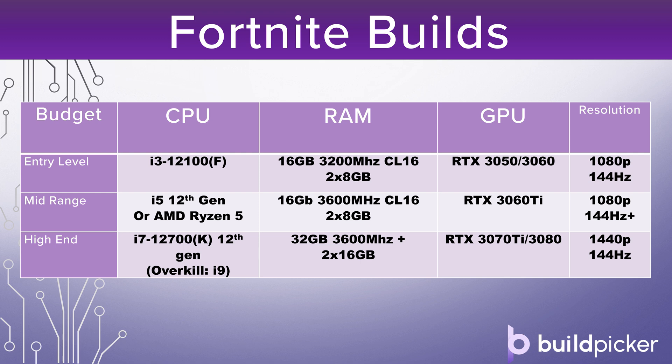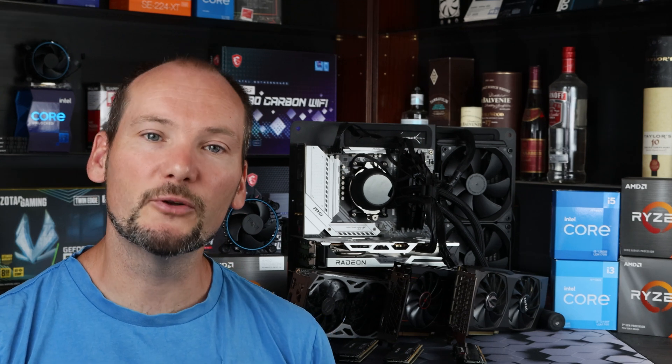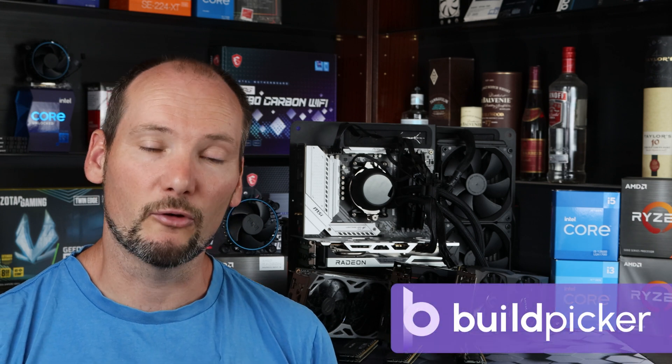At the high end, the i7 12th generation — i7-12700 or 12700K — is going to be the best performing CPU. If you can't quite stretch to that, the i5-12600K is a really strong option. Pair that with 32 gigabytes of 3600MHz or faster RAM and an RTX 3070 Ti or even a 3080 to get a really strong 1440p gaming machine with high frame rates and plenty of flexibility. Entry level and mid-range systems are also perfectly capable of streaming your gameplay, though this high-end system is particularly well suited for it.